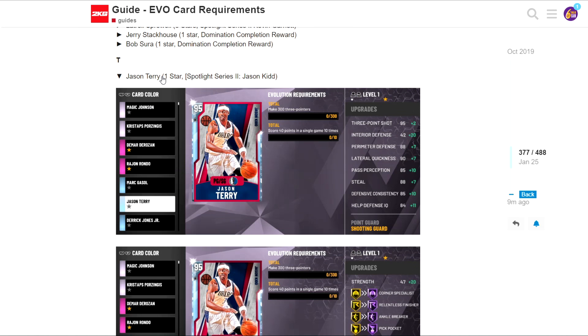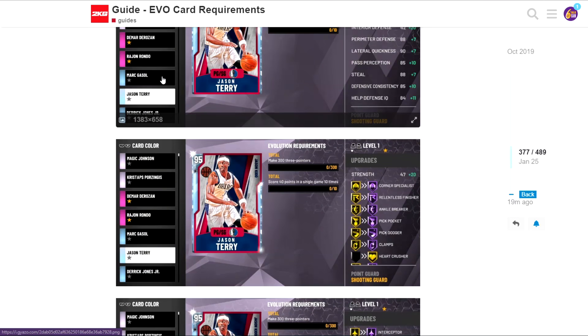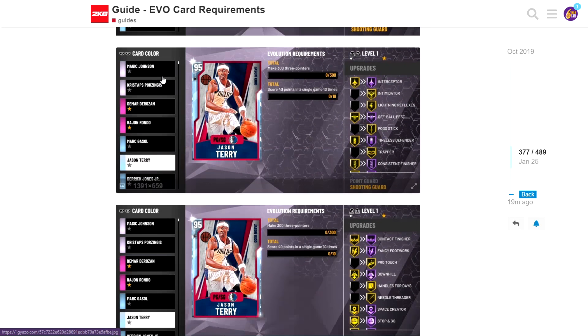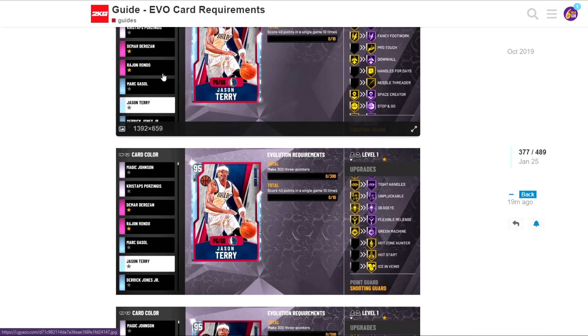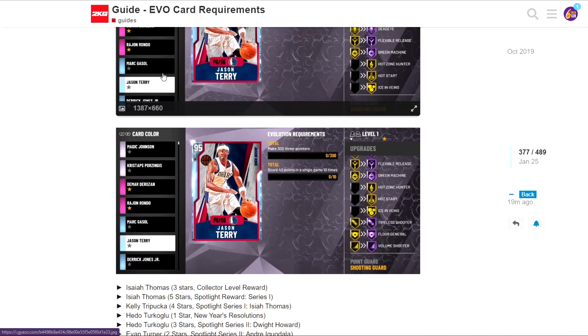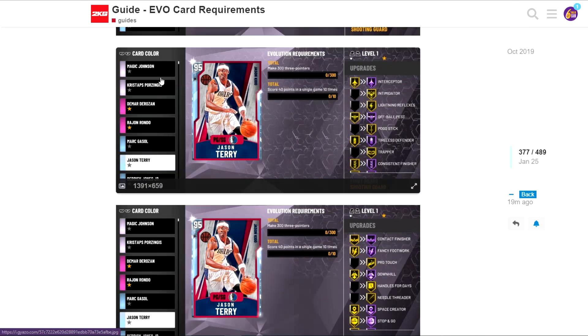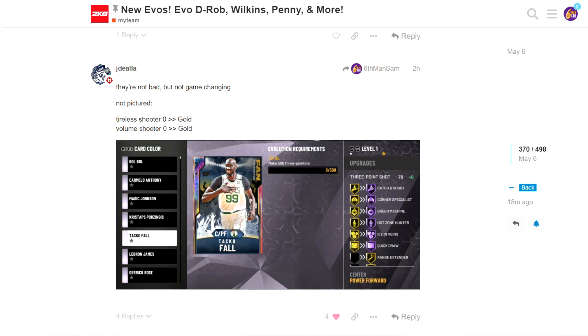Going on to the next one - Jason Terry does go to a Galaxy Opal. You need 30 three-pointers and 40 points in a single game 10 times, which is kind of crazy but definitely doable. For the badges he gets some finishing badges, Hall of Fame Clamps, Heart Crusher, Intimidator, Pro Touch, Fancy Footwork, Contact Finisher Hall of Fame, Hot Zone Hunter - that's a huge badge - and Floor General. Definitely a really good upgrade for Jason Terry.